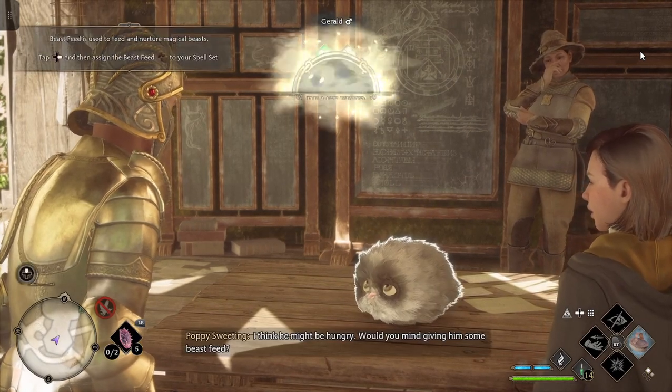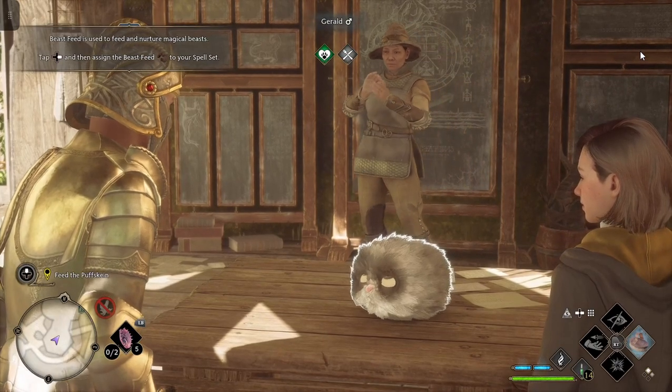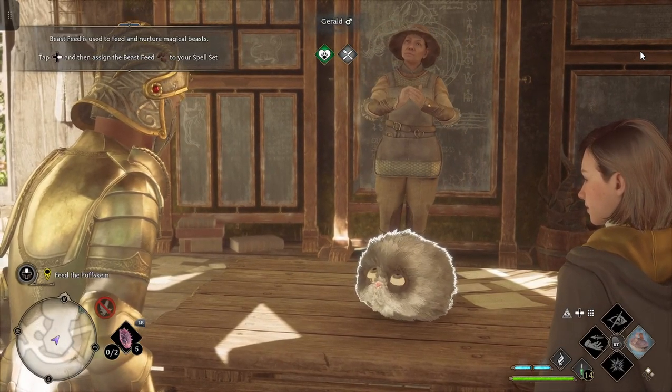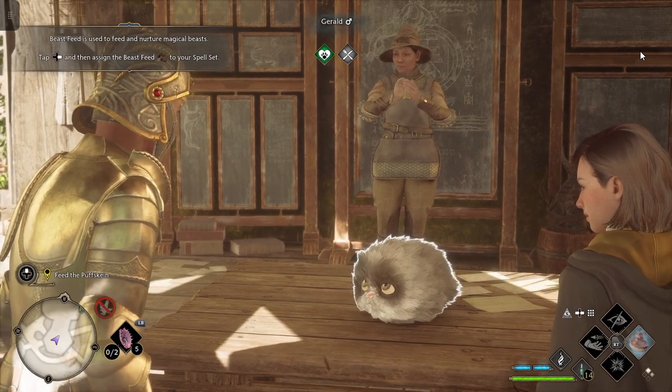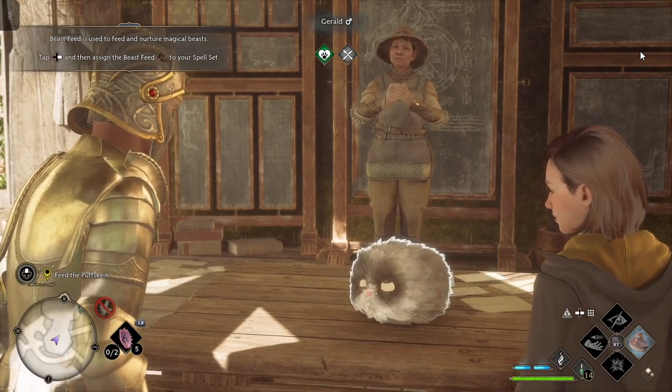Take this brush right to his face. Poppy asks: 'Would you mind giving him some Beast Feed?' Beast Feed is used to feed and nurture magical beasts. Tap the side button to assign Beast Feed to your spell set.